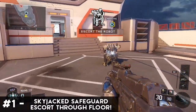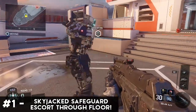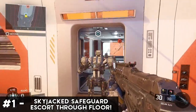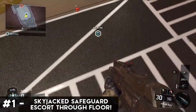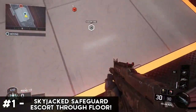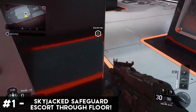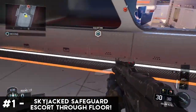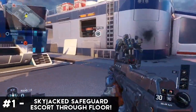Starting off with number 1, this is a weird one and is most likely some sort of bug that will be patched rather soon, but you should use this while you can. Did you know on the map Skyjack that you can actually escort a robot in safeguard even though you're not on the same level and are separated by a floor? Well you can — if you take note of the safeguard robot's location and stand as close as you can to it, it will start escorting the robot for you. Technology sure is amazing in the future.